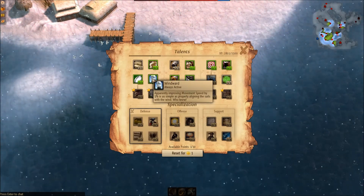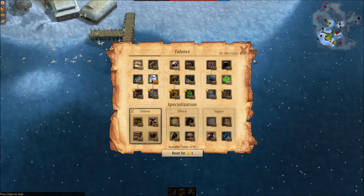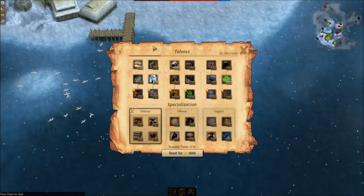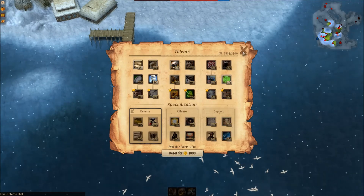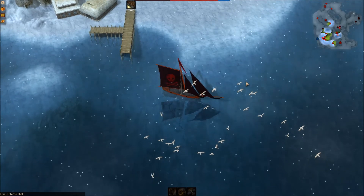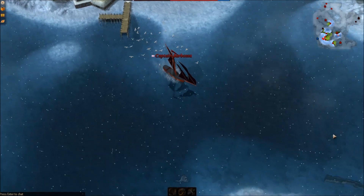Apparently improving maneuvers is as simple as properly aligning the sails with the wind — who knew? So you have talent points and of course you have XP and what not. To get XP is actually fairly simple. Shots fired. I'm actually going to get to somewhere safe so I can explain a little bit.